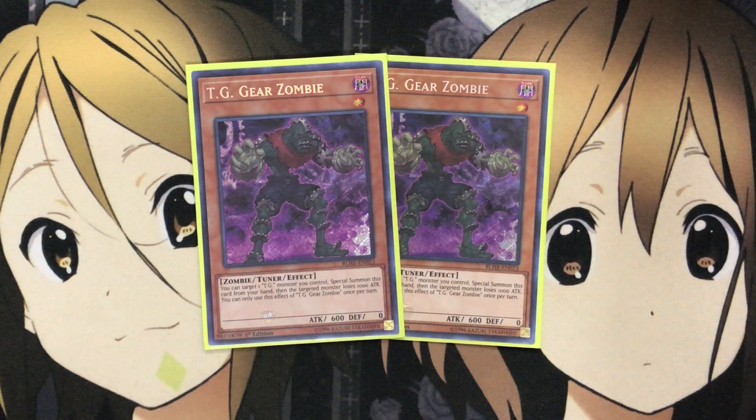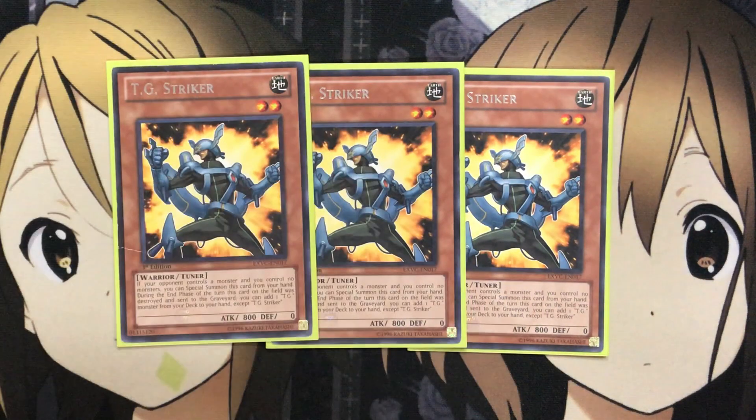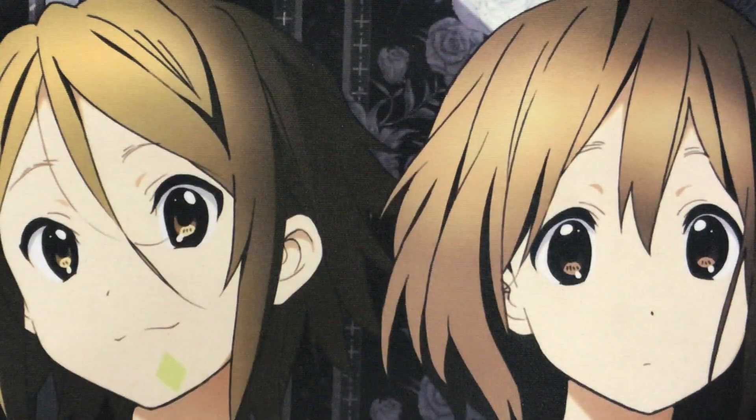Gear Zombie also has that easy special summon as long as you have the 1000 ATK to lose, which a lot of the monsters in this deck can help qualify. I run three TG Striker — if your opponent controls a monster and you control no monsters, you can special summon this card from your hand. During the end phase of the turn this card was destroyed and sent to the graveyard, you can add one TG monster from your deck to your hand except Striker. It's another easy special summon that doesn't use your normal summon.